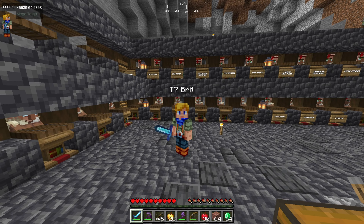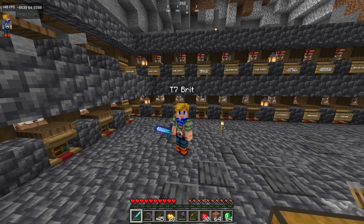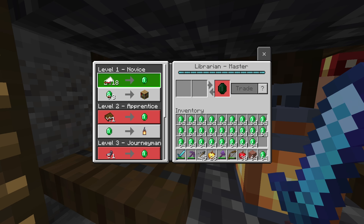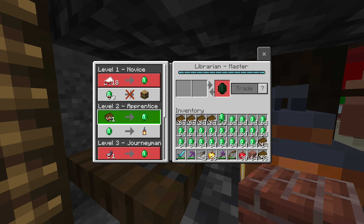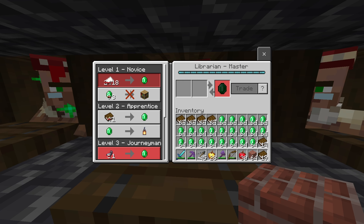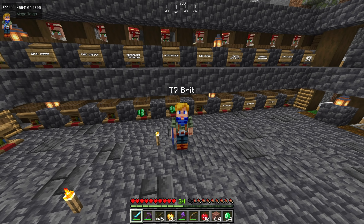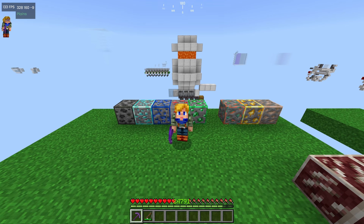Last but certainly not least, we have villager trading, which may be the greatest method of getting XP in the entire game, and this is something you can do as soon as you start your world. You used to be able to find librarians that would trade you emeralds for bookshelves and also books for emeralds — you'd buy the bookshelves, turn them into books, sell them for more emeralds, and repeat the cycle, giving you a limitless loop of XP. But that's been patched, even when you toggle off the new villager rebalancing mechanics. Don't worry though — you can still trade all of that rotten flesh you got from our piglin farm with clerics to help you kickstart your XP farming experience.